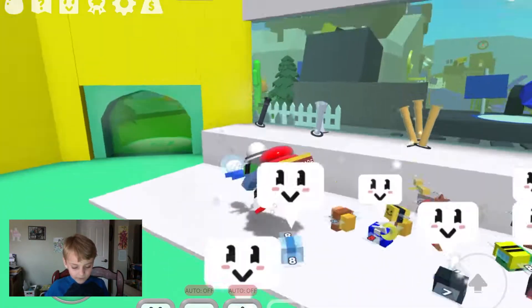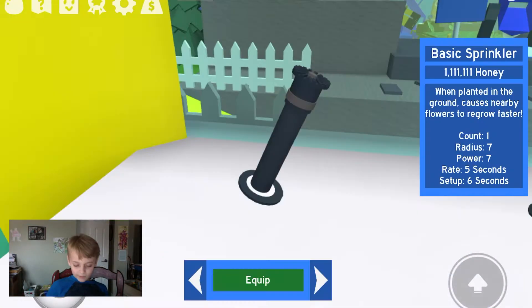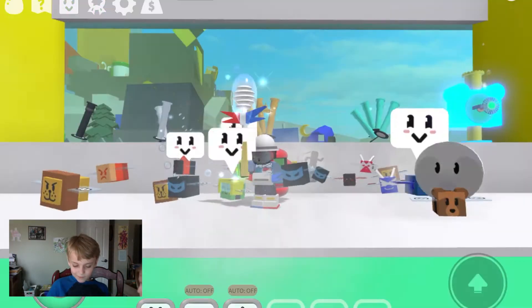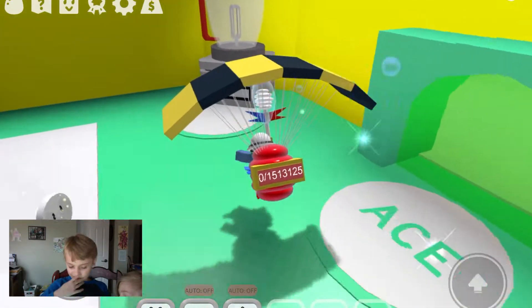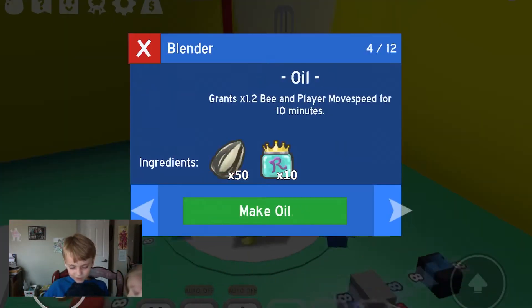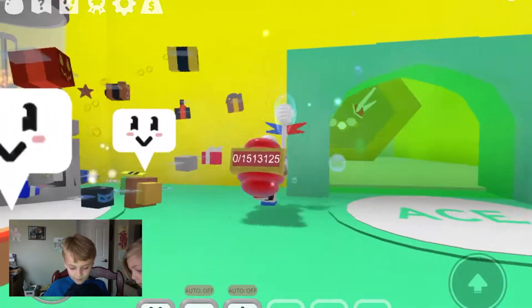When you get 15 badges, you'll be able to access sprinklers — you need badges to unlock them. There's also the Mega Memory Match and the Blender, which is useful for quests.